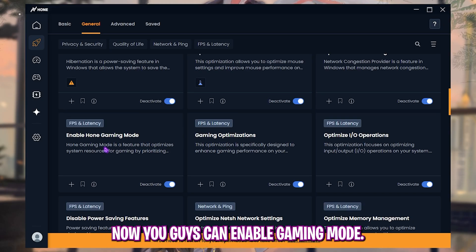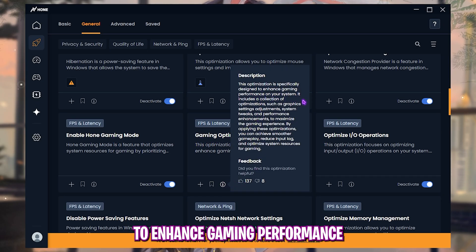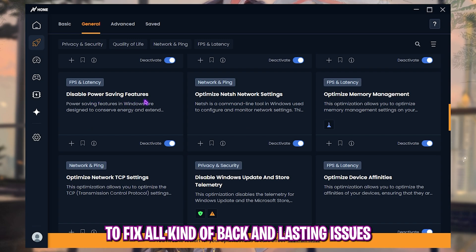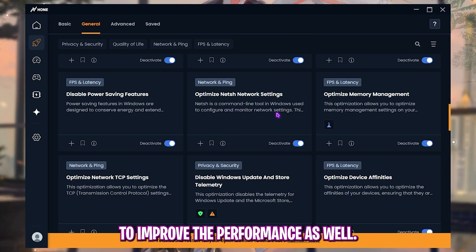Enable 'Hone Gaming Mode,' which prioritizes your game windows to optimize system resources. Enable 'Gaming Optimization,' which includes graphics settings adjustments, system tweaks, and performance enhancements. Also enable 'IO Operations' — input/output operations that reduce unwanted input latency. Then enable 'Disable Power Saving Features,' which fixes packet loss, ping issues, and related network problems. Enable 'Optimize NetSH Network Settings' to run network improvement commands.